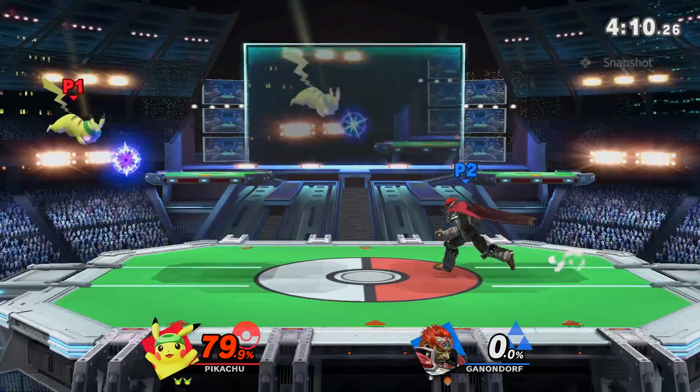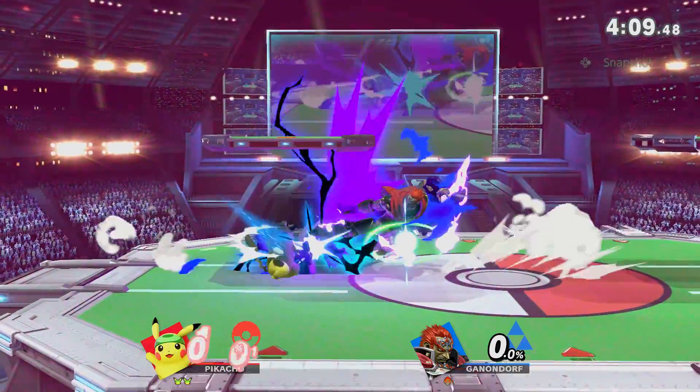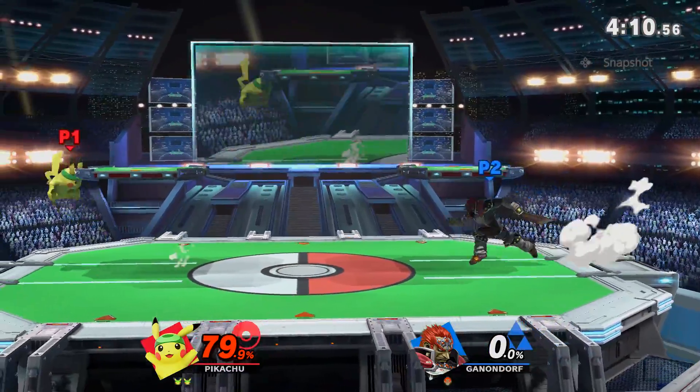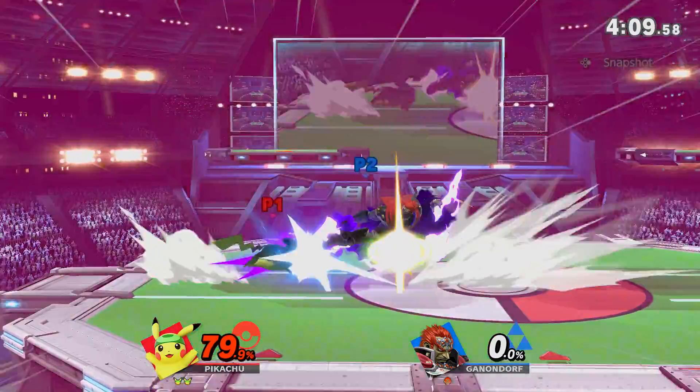As soon as the Pikachu gave up stage, I knew a T-Jolt was coming. Since he was cornered, I felt an aggressive up-B was coming. So I did a whiz kick to bait out the T-Jolt, and it worked out.